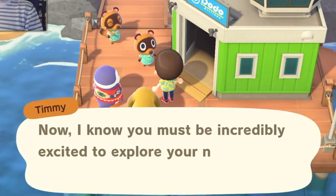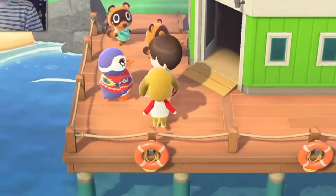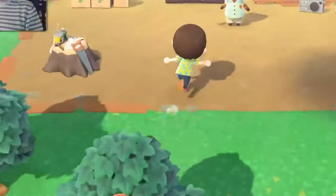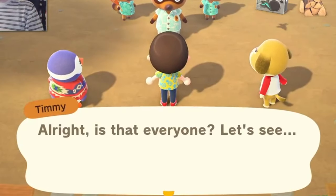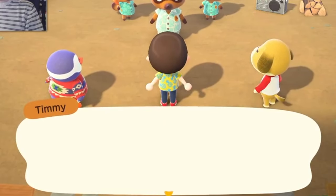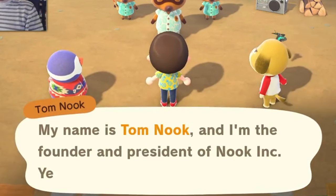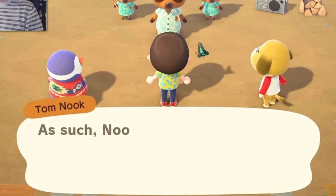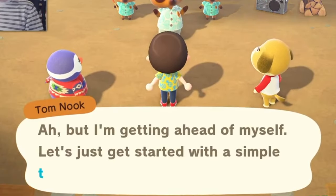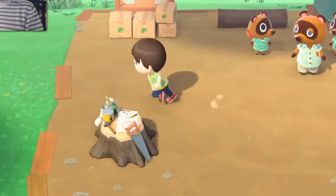This next trick is for anyone starting up a new island. You can easily tell what the personalities of your first 5 villagers are going to be, as they are completely set by the game. The first 2 you encounter will always be Sisterly and Jock, out of a pool of any villagers with those personalities. You can check sites like Nookopedia to see which villagers have which personality. When you go hunting with your Nook Miles for the next 3, who you create houses for a bit later on, these will always be Peppy, Lazy, and Normal. The game really wants you to encounter certain personalities, which is why it does this.